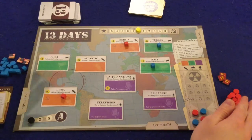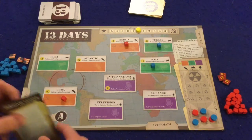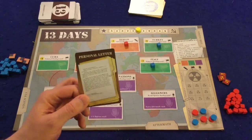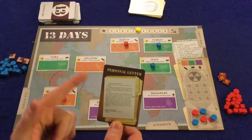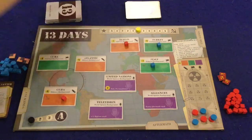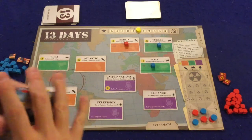Component-wise, each player is going to have red and blue influence cubes which you'll be placing on the board. You're also going to have the personal letter, which will start with the USA player — this is just a card that will be passed back and forth, and it will allow you to do just a little bit extra on your turn when you have it. Also, if there's a tie at the end of the game, this will break the tie. Next, you're going to have two kinds of cards: strategy cards — there are three different types — and agenda cards.